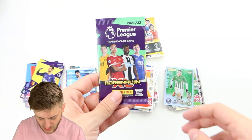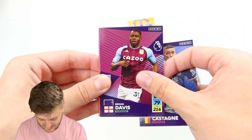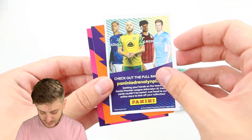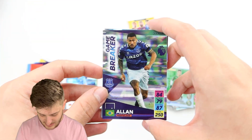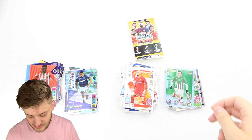Into the final Adrenaline pack — let's end on a bang. We've got Timothy Castagne, Kienan Davis, Mason Mount, and Diallo. No Golden Baller unfortunately, but there's a free digital pack, Diamond Wesley Fofana, and Alain Gamebreaker for Everton. No proper rare cards in the Adrenaline packs, but that's not to worry.